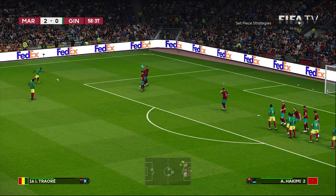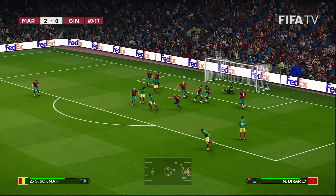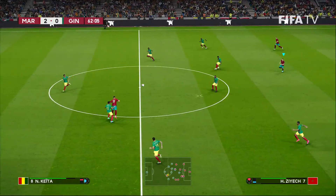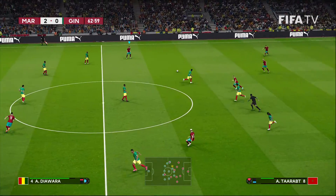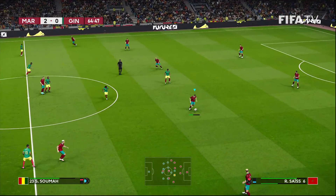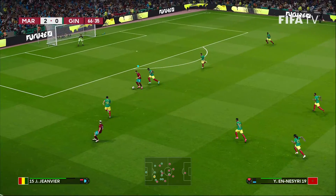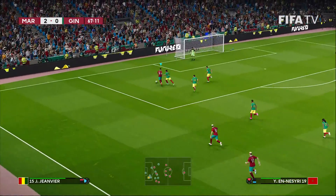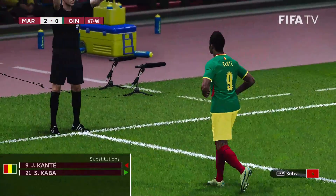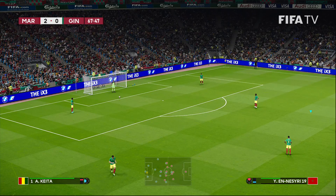Traore going to send one into the box — Guinea, nice attempt there. Out of the way by Bono. Danger in front of the Moroccan goal — most of which we've seen in this match at least to this point. En-Nesri — I think that's going to be offside. I think that's going to be a goal kick. We'll see. Beat it is.